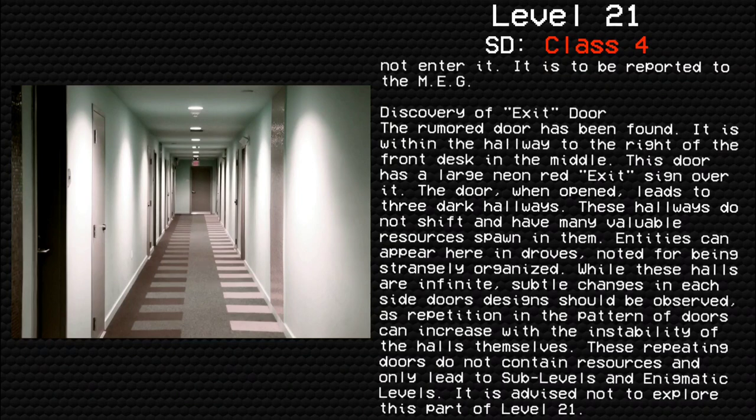While these halls are infinite, subtle changes in each side door's design should be observed, as repetition in the pattern of doors can increase the instability of these halls themselves. These repeating doors do not contain resources and only lead to sub-levels and enigmatic levels. It is not advised to explore this part of Level 21.